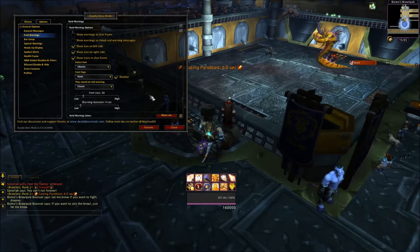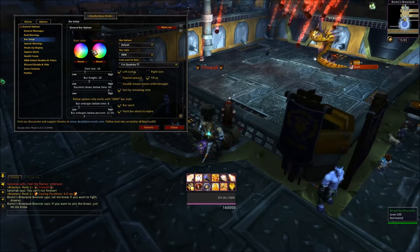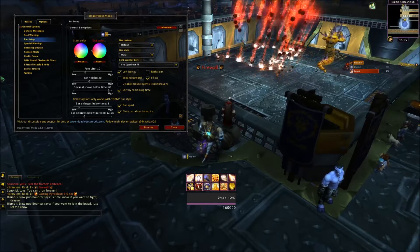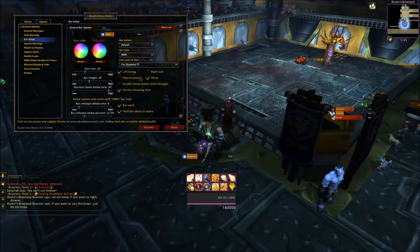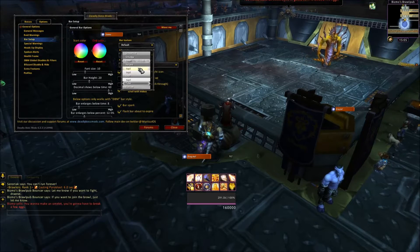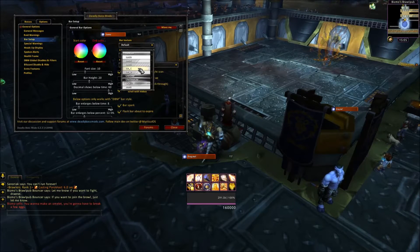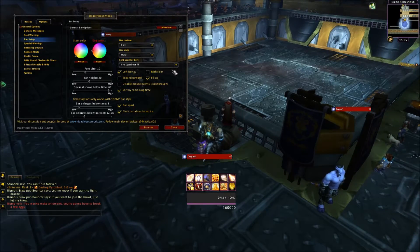The classic DBM sound. Font size is all okay for me. Bar setup — move me. Okay, bar right here that says 'drag me'. Bar texture is going to be flat — there it is. So that's the bar texture for flat.